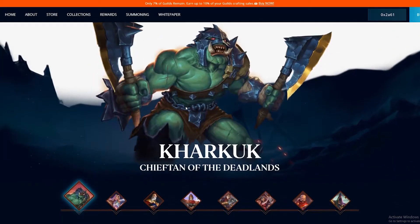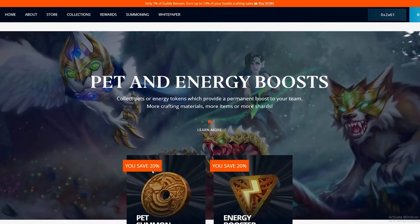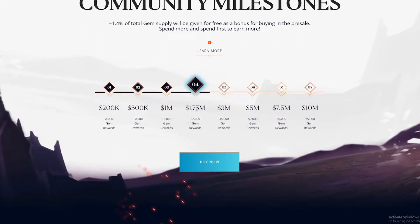As you can see here — sold out, coming soon, coming soon. But every single time someone buys an item the money goes towards a pool. If you go to Rewards, I have no rewards yet because I bought in after the 1.7 million threshold, but people have already been awarded 8,000.